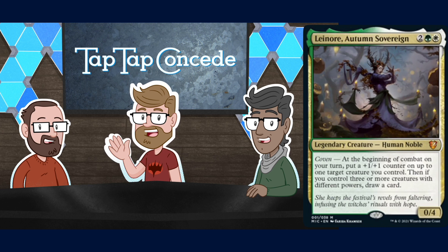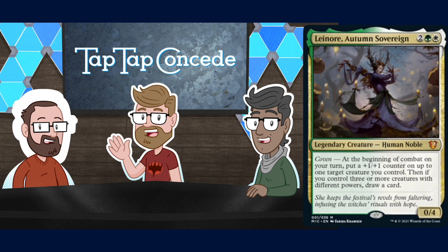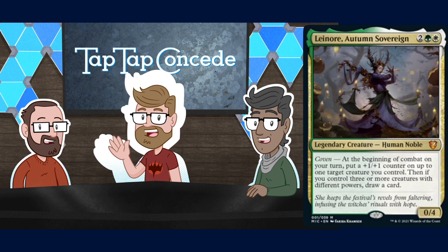The counter happens every combat regardless, and if you have coven you get to draw a card. She's a 0/4, so that already helps because you're unlikely to have other creatures with zero power. It doesn't seem like a totally back-breaking ability by itself — feels like it could be an uncommon or rare in the set, but that's fine.